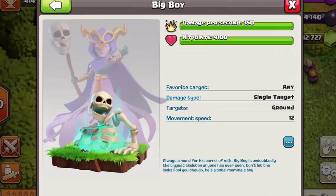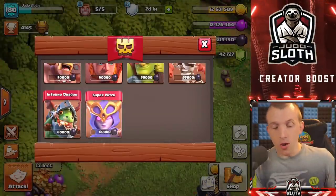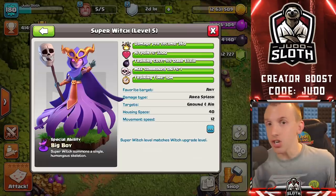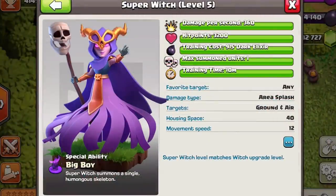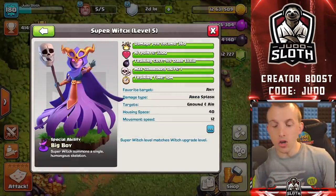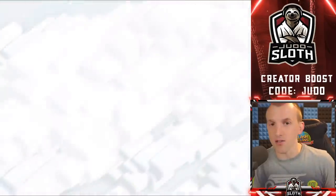The Giant Skeleton has around about the same hit points as a Super Giant, but the Super Witch does around about twice the amount of damage as the regular Witch. The downside is 40 housing space — that is the negative side of this.